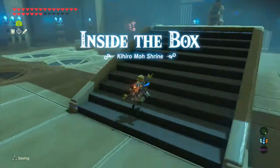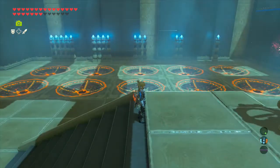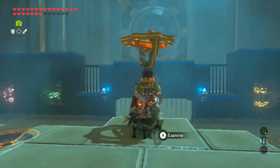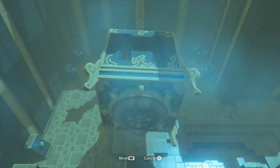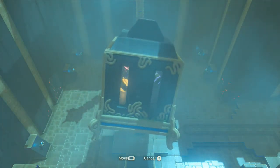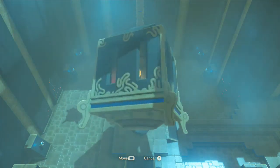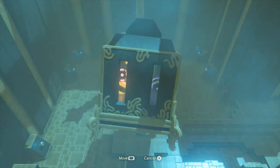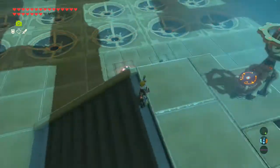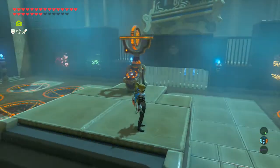Inside the box. Kihiro Mo Shrine. Oh, it's one of these. Not one of these — we haven't seen one of these in a long time. We have an apparatus. What is this? Oh, I think I see what we're doing. Let me exit this. We have different colored... Oh, I see what we're doing. Okay, this is kind of sweet.